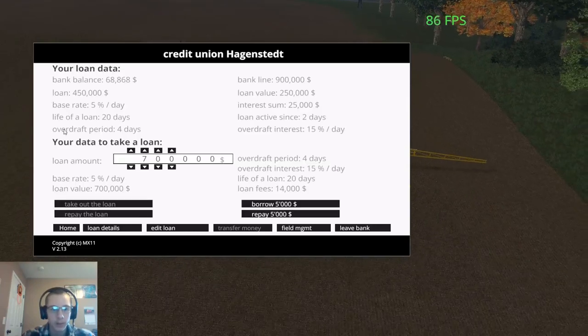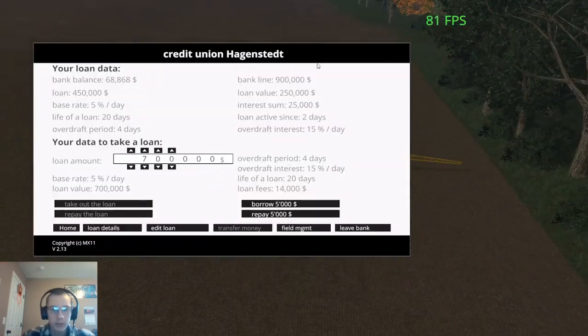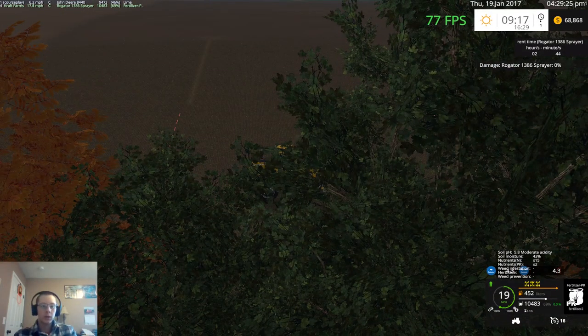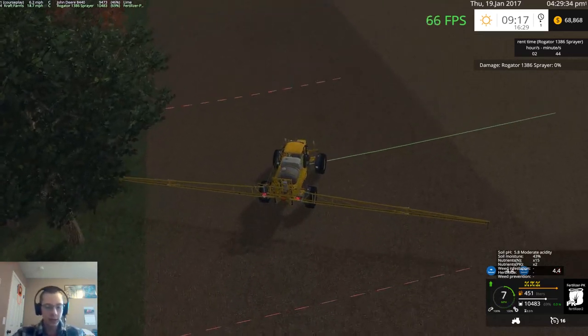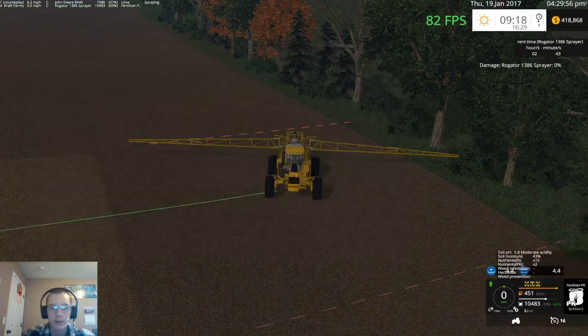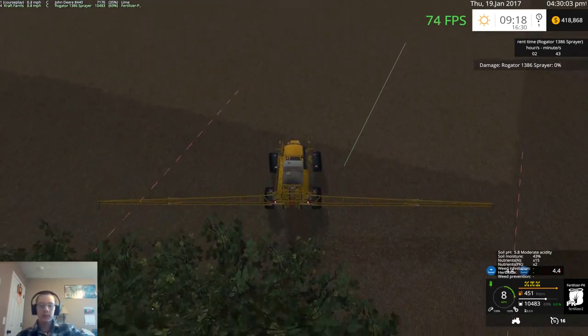Let me see — I don't know, do I have any loan out? Yes I do. I'm not exactly sure how much. You know what, let's just take out the rest of that loan — up to $600,000 I'm going to guess. We'll leave it at $800,000. So now we've got $418,000 to work with, which will help get us through the season with all this seed, fertilizer, chemical, and stuff we'll be using.